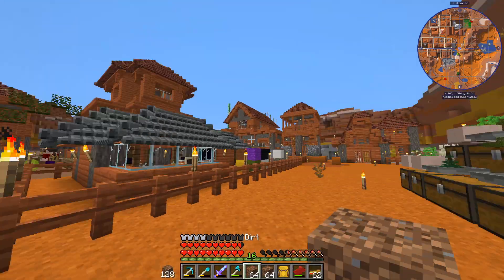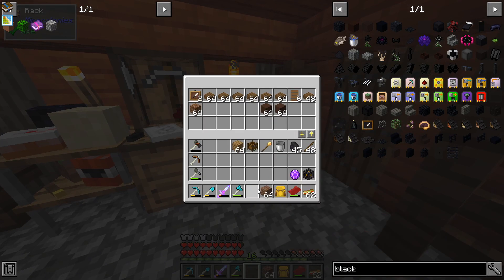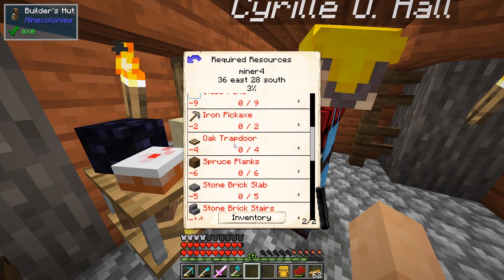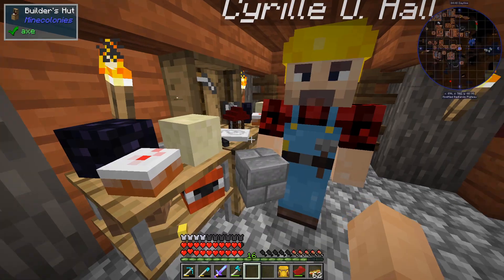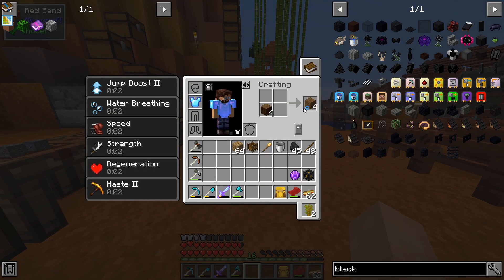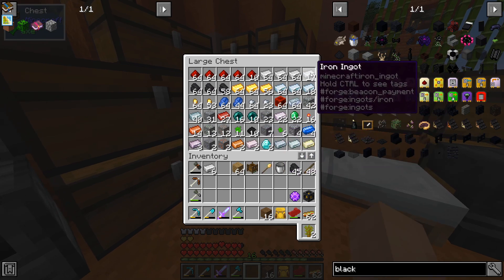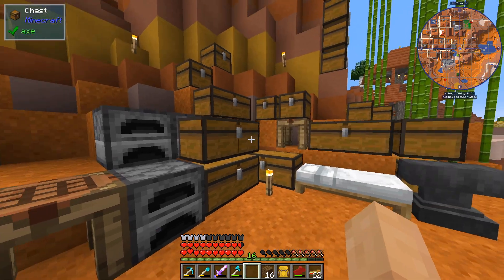I'm gonna keep on plugging away. Oak trap door, iron pick, spruce planks - boom, three. There are our planks, iron picks. You guys don't want to see me crafting this, so we'll just come back with another update shortly.